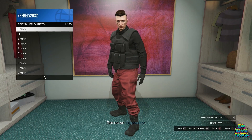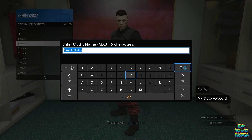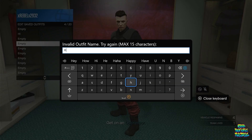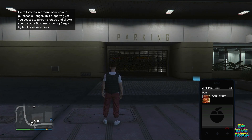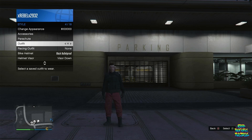Basically, what you need to do is save this as an outfit on any outfit slot — it doesn't really matter. Then quit the job and you should be loading into a random lobby. Once you load in, apply your saved outfit and you should see you have the red or black joggers, whatever you saved, and it will stick. Let's move on to the other jogger glitch of this video.